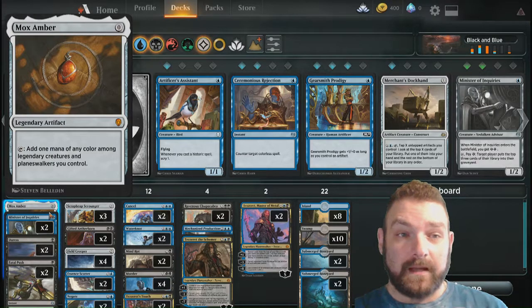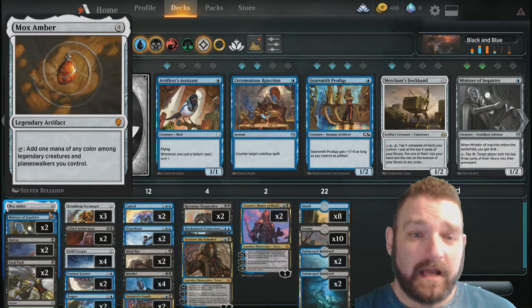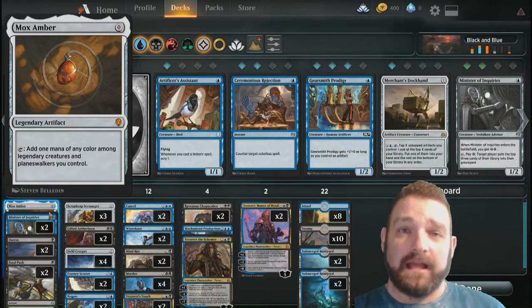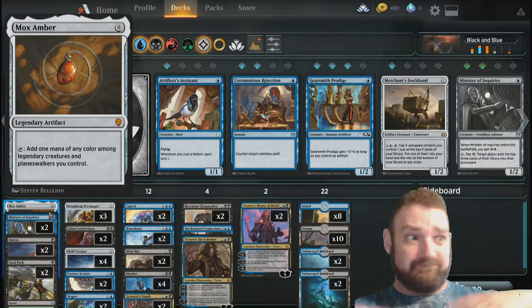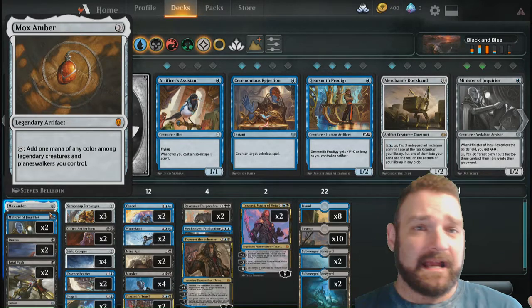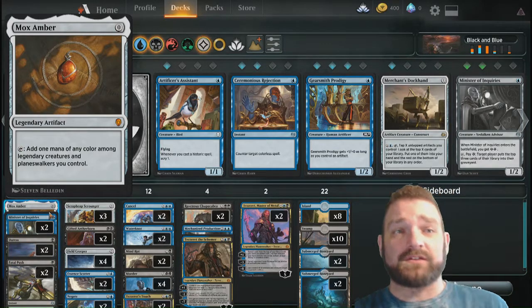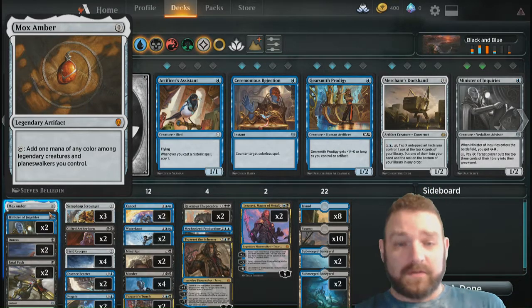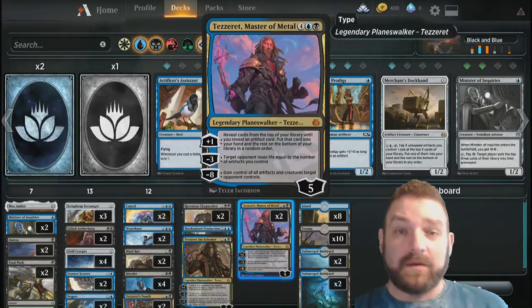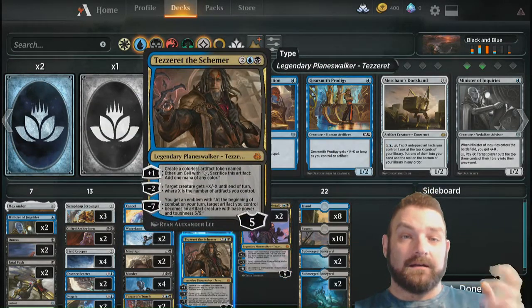I did throw it onto my Mox Amber. Yes, I'm that stupid. I threw it onto my Mox Amber and it was just generating eight mana, eight mana, eight mana. I had so much mana I didn't even bother. I quite literally just used my Mox Ambers for my control side. And my lands I mostly used to get in Tezzeret — you're gonna be using Tezzeret Master of Metal and Tezzeret the Schemer.